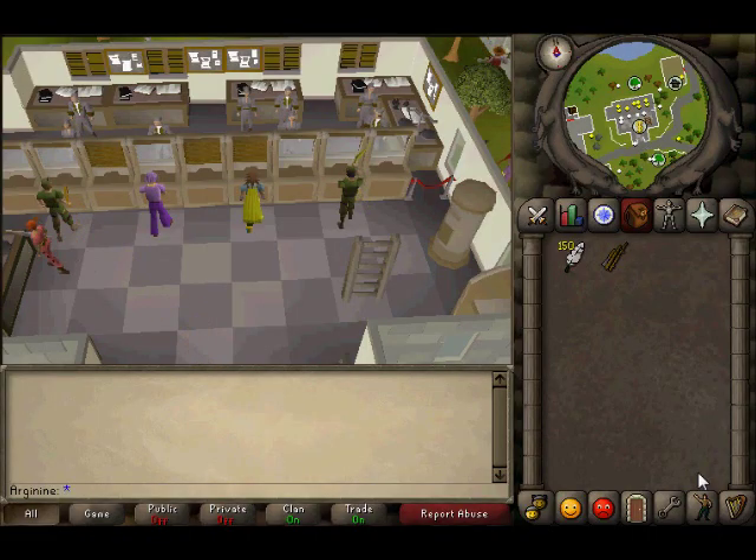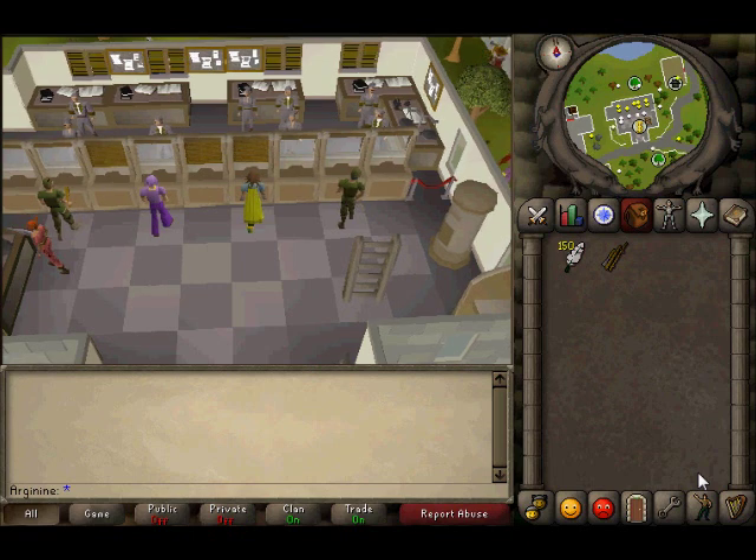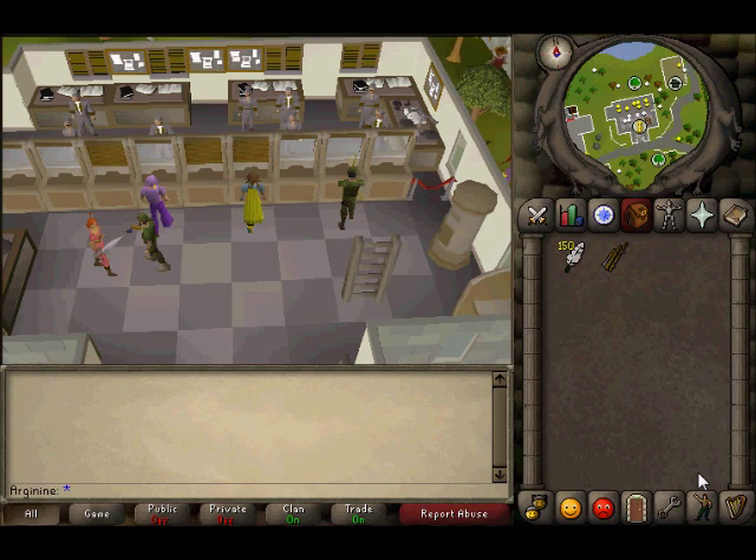Hello, my name is Arjunine. This will be a short video showing you the most efficient place to fly fish salmon and trout while banking them. As probably most of you can see, my location now is the bank in Seres Village.